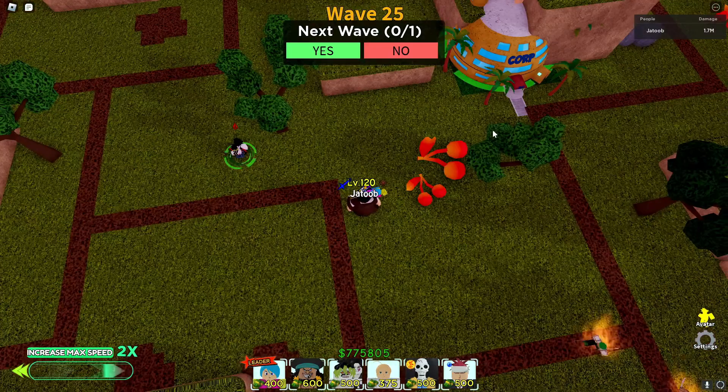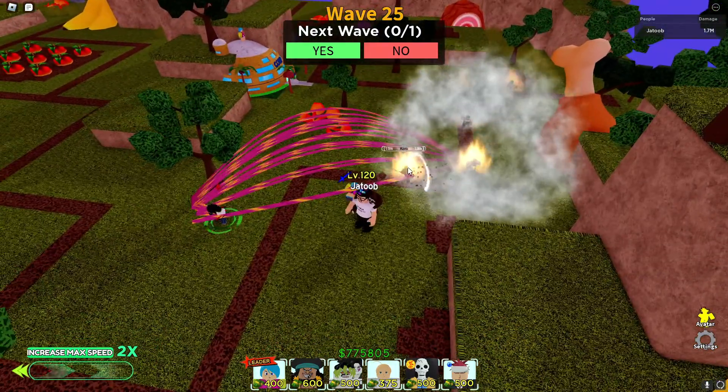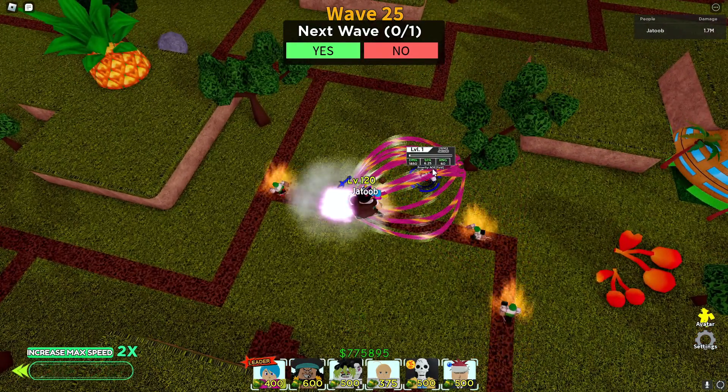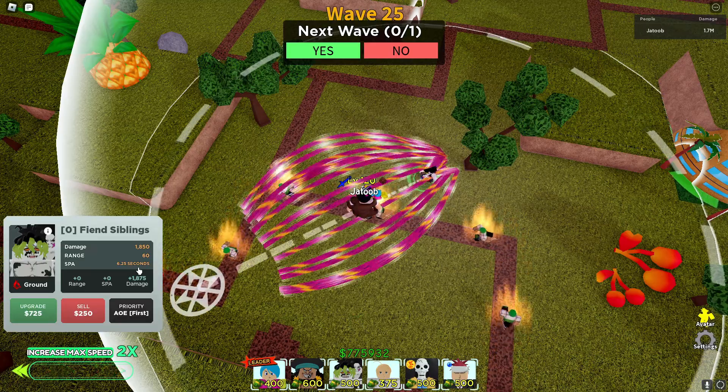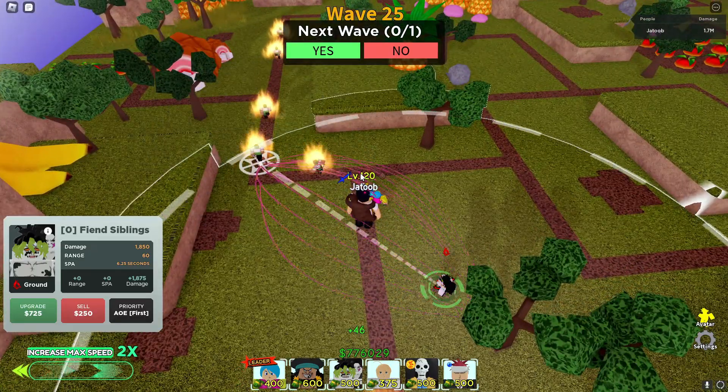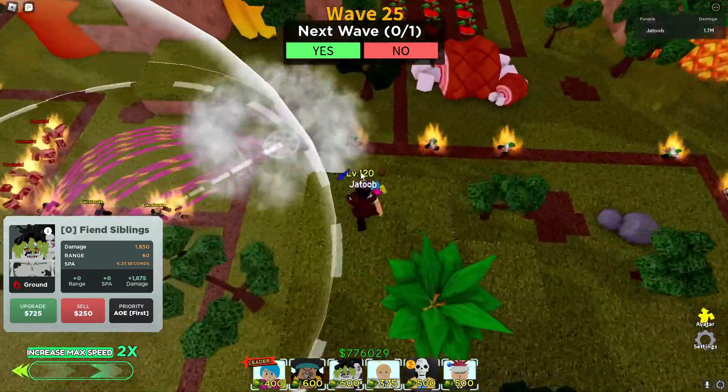Their base damage is 1,850 plus 7,400 bleed damage. So, let's remove Aburai for a while so we can see their attacks. And that's their attack animation. It has 60 gauge and 6.25 SPA, which is pretty long in my opinion, but at least the damage and bleed damage is quite good.